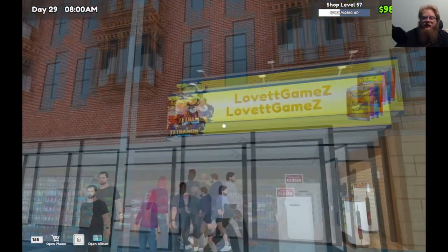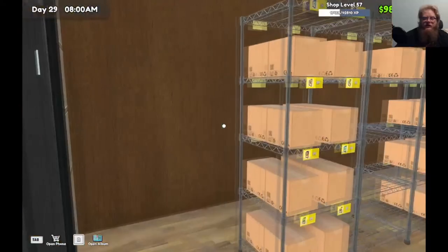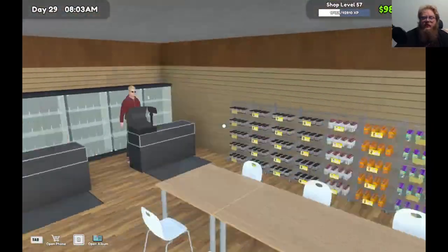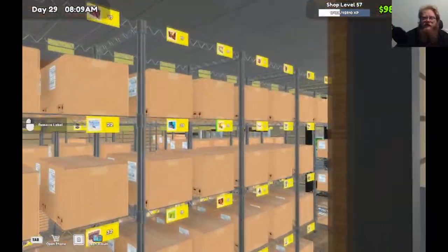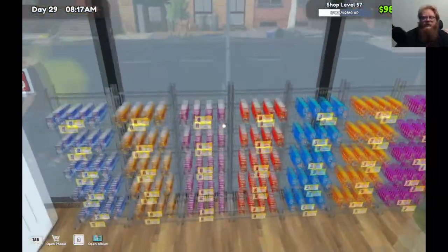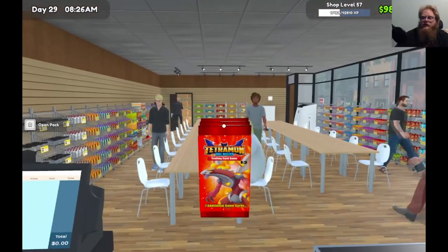Our goal is to try to get to level 65 today, so we're going to see what we can do. Off-camera I went and restocked shelves, so we have everything stocked. Let's see what we can get ourselves into. These two fine gentlemen back here — room for expansion. Got two overstocked shelves. Take a few of these and let everything unfold.